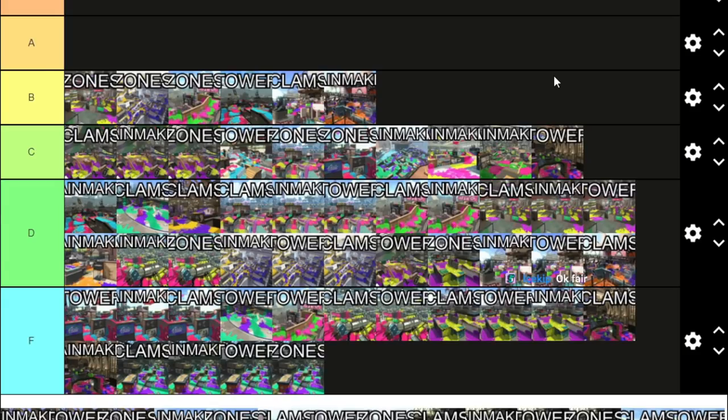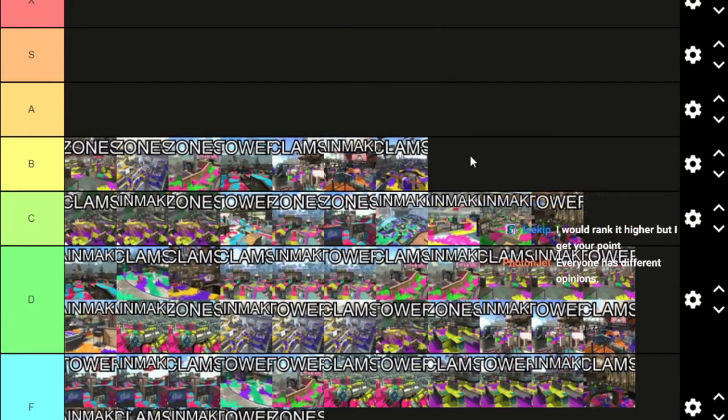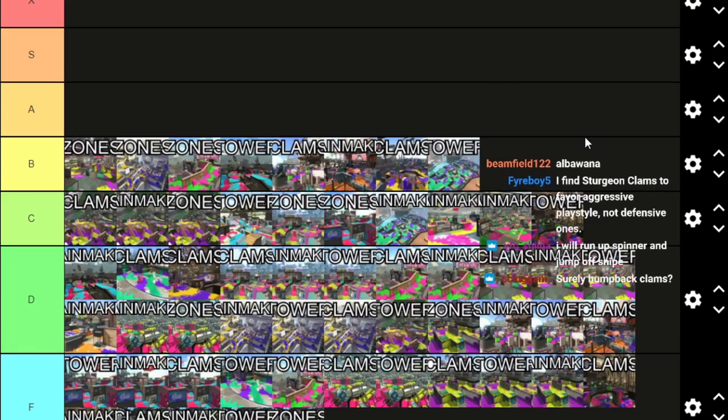Rainmaker on Starfish Mainstage is very cramped in one area, bombs are annoying on it — I don't like it. It's not that bad, I considered putting it up, but I don't. We have our first Sturgeon Shipyard entry, which is Clam Blitz — you can score from the spinner and that part's dumb. If you couldn't score from the snipe area then this could actually be an S or X tier map, but scoring from the snipe area and spinner is really dumb. Outside of that it's pretty good because this stage is pretty good.